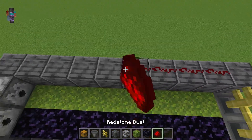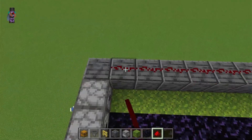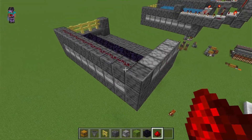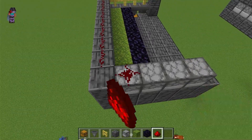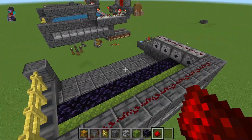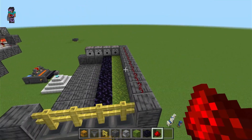Redstone dust on top of those blocks, but not going all the way to the end — just enough to cover and to be on top of those dispensers. And then redstone dust on top of these dispensers. Time to move on to the next segment.